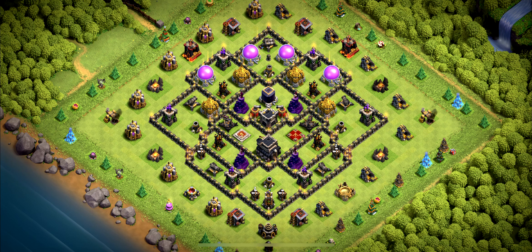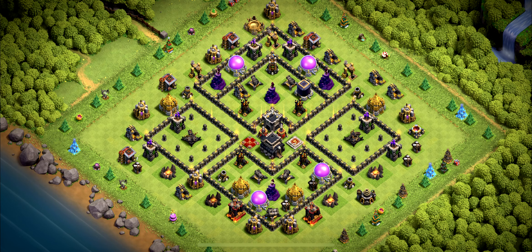Base number 4: Strong one to use for anything you need — if you want it for farm, maybe change the storage positions a bit. Base number 3: The Island TH9 Base — use it for wars and for trophies.